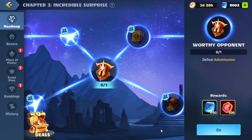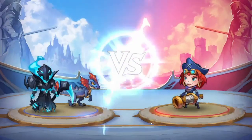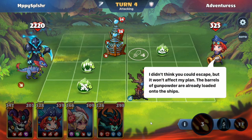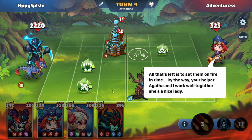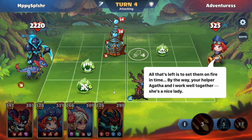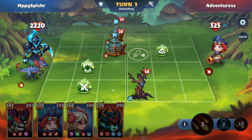We have our next quest here: defeat Adventurus. We'll hit go. This brings us to a battle — she does have a skill at the end of the turn that will deal damage to a random enemy seven times. I don't think you could escape, but it won't affect my plan — the barrels of gunpowder are already loaded onto the ships. All that's left is to set them on fire in time. By the way, your helper Agatha and I work well together — she's a nice lady. He is, but I have a plan which is to sabotage yours at all cost.